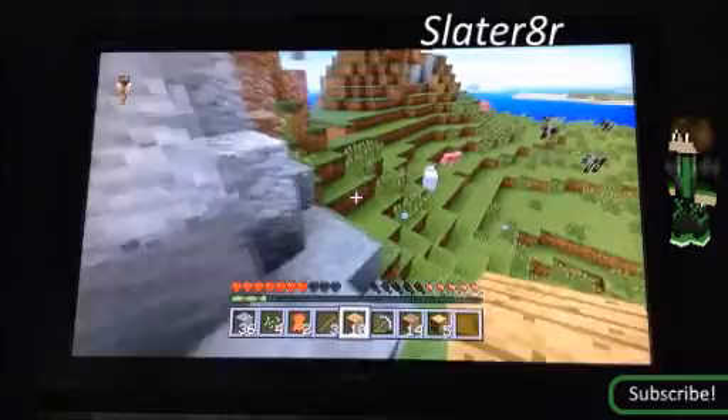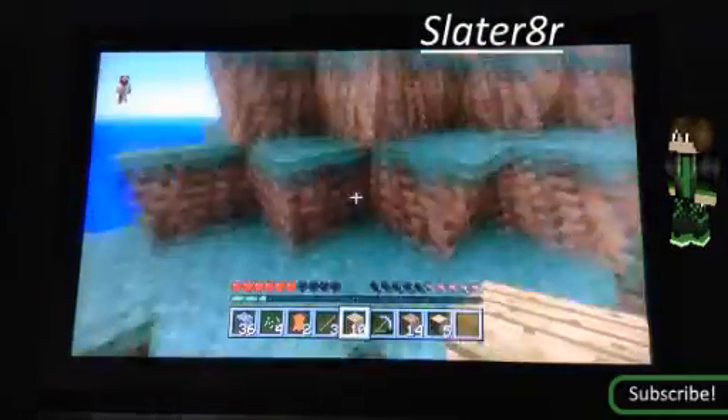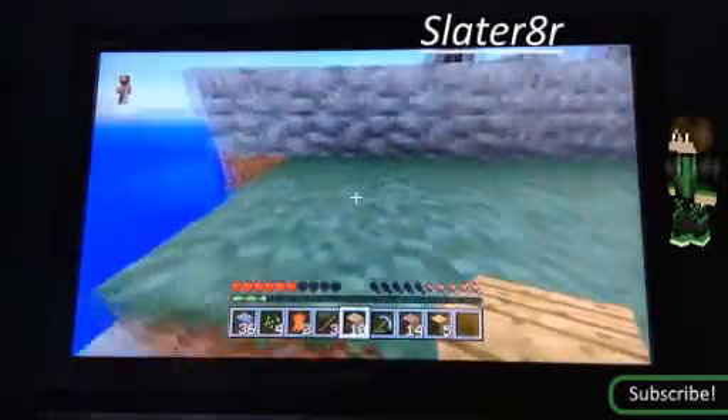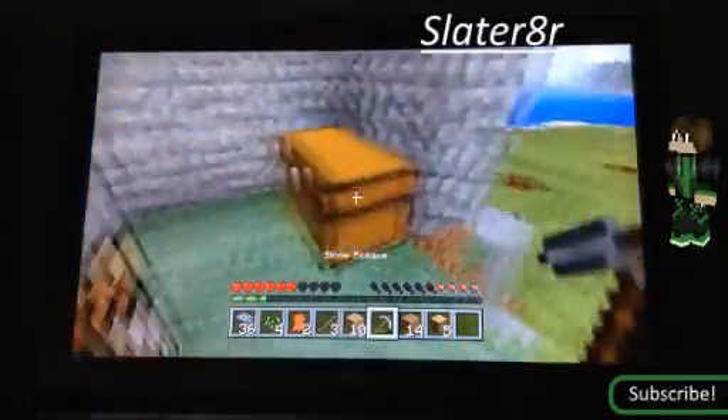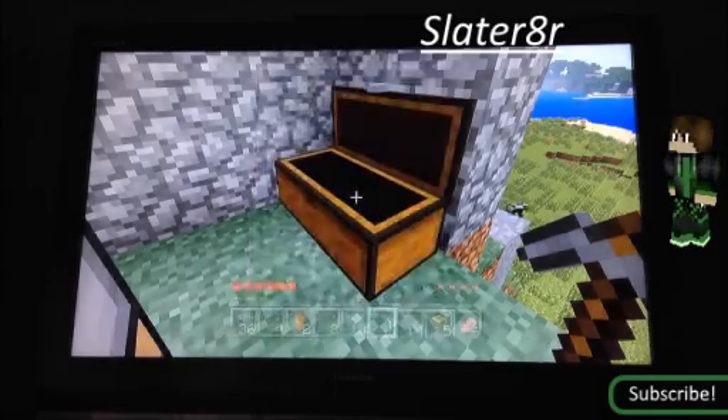Wood does not help smelt that much, but coal and charcoal help smelting and they last a whole lot longer. We need to stop taking fall damage because we don't have any food right now — at least I don't think. Let me check the chest. Okay, we definitely have enough food.